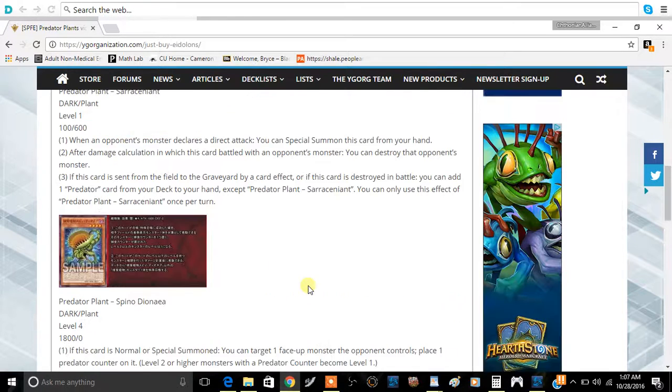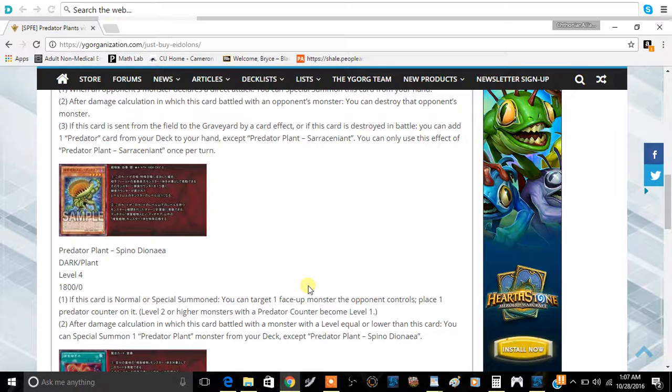The next card is Predator Plant Spinodyna. It's a Dark Plant, Level 4, 1800 Attack and 0 Defense. The stats are more aggressive — 1800 isn't the highest but it's decent, and you'll play this in Attack Mode more efficiently. It has two effects. The first: if this card is Normal or Special Summoned, you can target one face-up monster your opponent controls and place one Predator Counter on it. Level 2 or higher monsters with Predator Counters become Level 1.